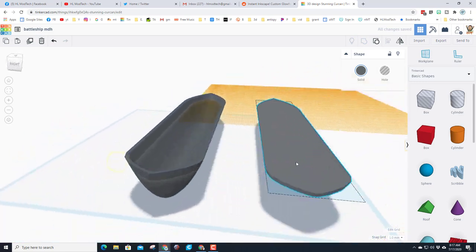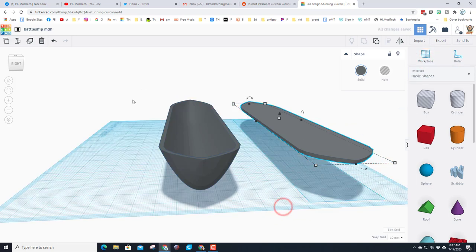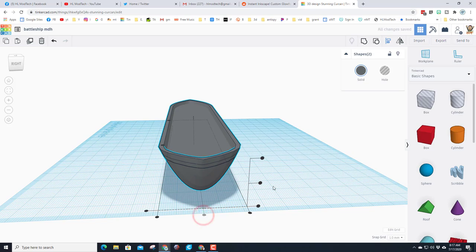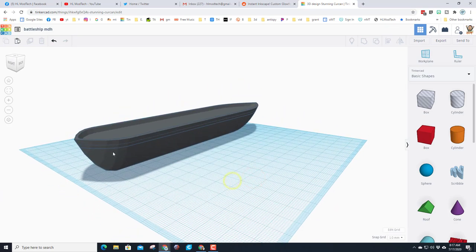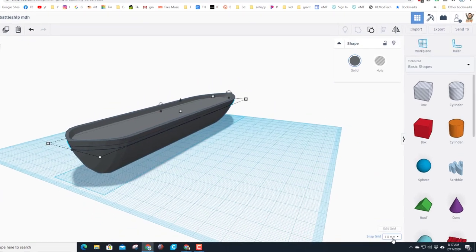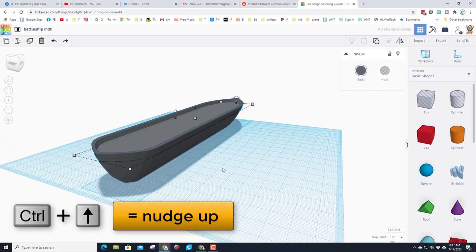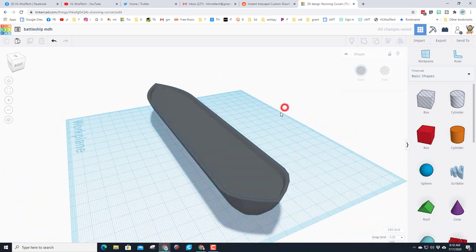Grab those three shapes — notice that selection rectangle touched all three — and when we hit group we have just made a perfectly sized hull. Put the work plane back to the ground by clicking the work plane and clicking the blue edge. Grab the two shapes, double-check it says two, hit Align, then click the boat to get the middle button. Change the offset to 0.25 and Ctrl+Up — it goes up a half millimeter and those lines are gone. We've got a deck to build our ship on.